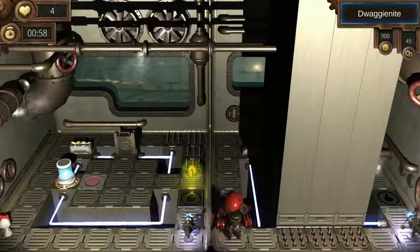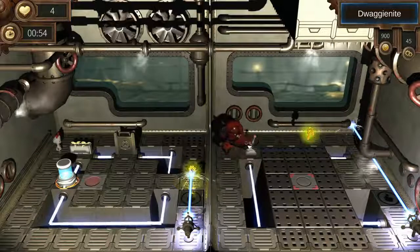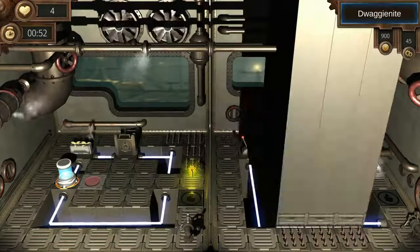As soon as you start, you want to go to the top left and activate the lever that is on M's side. There you go — this will open up the doorway on Lilith's side.